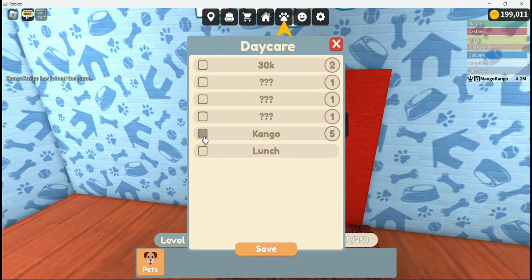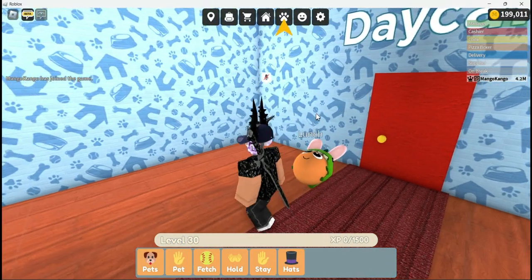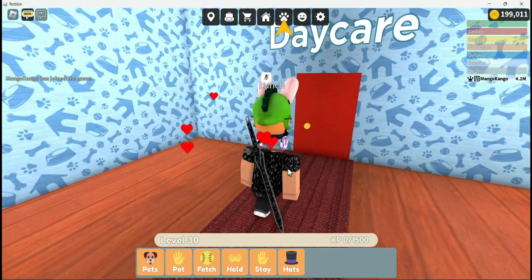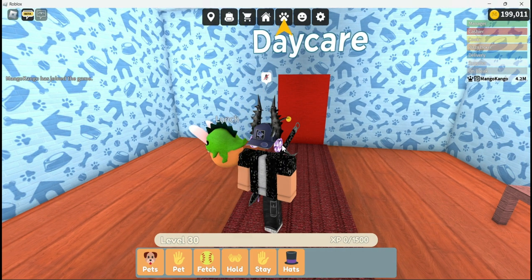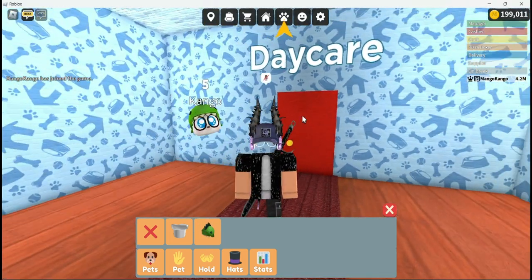If I go and swap my pets and equip my lunch one, which is my original pet — you can see he's level 30. By default, your old pets I believe are all going to be level 30. I actually quite like these ones; they're very big compared to the other ones. Let's actually see how the hats look on them — oh, that fits quite well actually, I take it back.